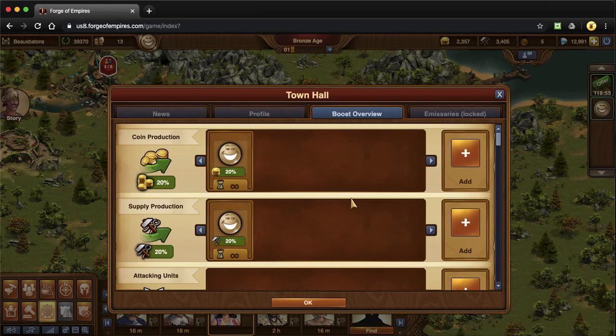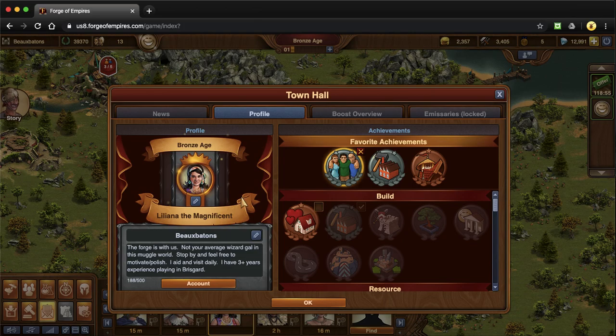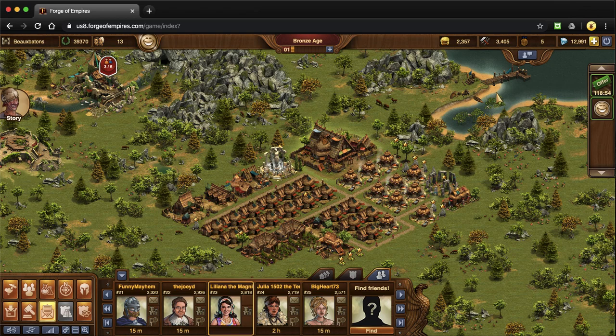Next is your town hall. To get familiar, it's going to come up with your boost overview. My town is really new so it has no boost. But if you get different buildings, great buildings, specialty buildings, even boosts from your tavern will come up here. You also have access to your profile and the emissaries, which specifically has to do with the cultural settlement piece — you can see that little platform right above it. That is where you access the cultural settlements, but it's locked until you do some stuff in the research tree.